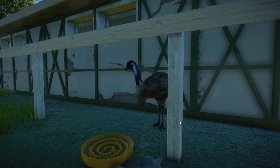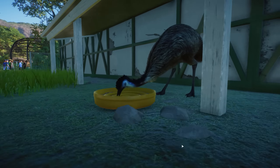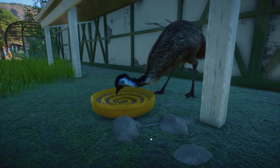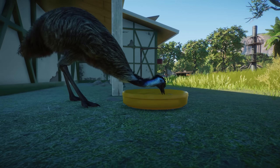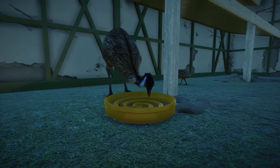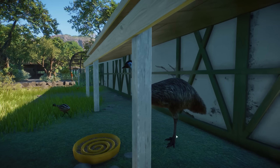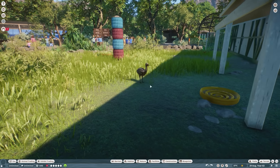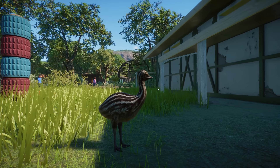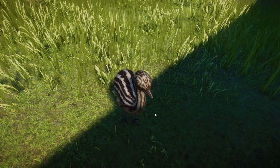The Caracal does not have an interspecies bonus with any other animal. Right over here we have the Emu running around — I love how they run, they're really funny. This is the male Emu and I think they look really cool. I love it that Frontier added another type of bird into this pack — I feel like we should have a lot more birds in the game.